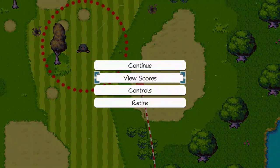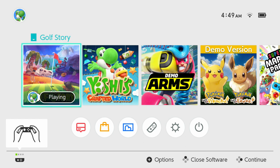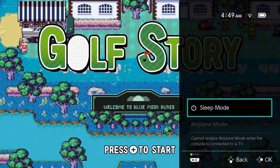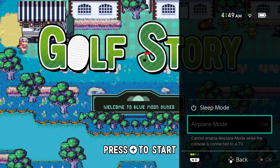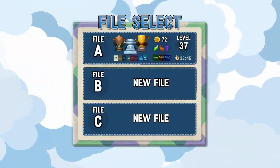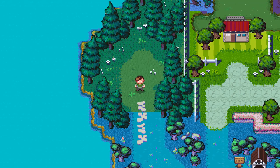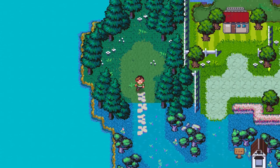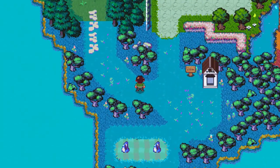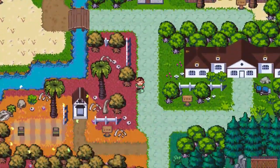Now I need to get back to single controller mode. I have to get back to the title screen, and I thought there was a controls menu somewhere. I was confused about how to get back to regular single-player controls, but it turns out it works fine at the title screen — having both controllers connected when you're at the title screen makes sense if two players are set up.